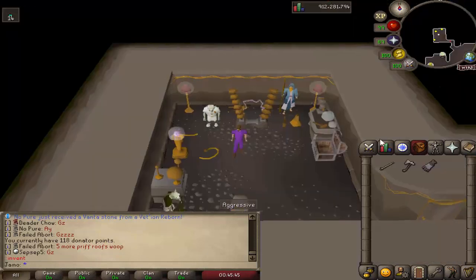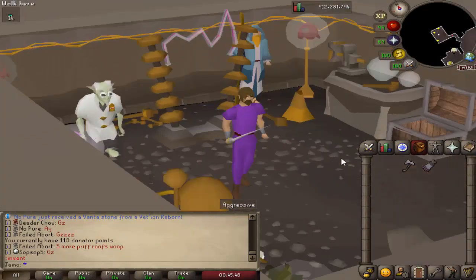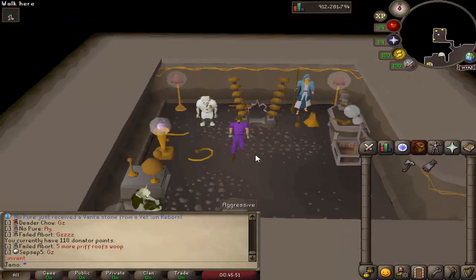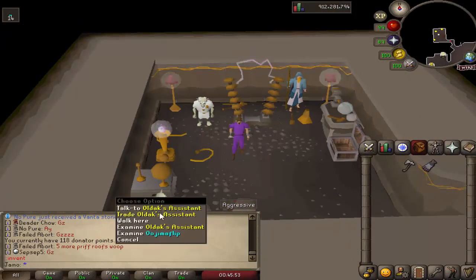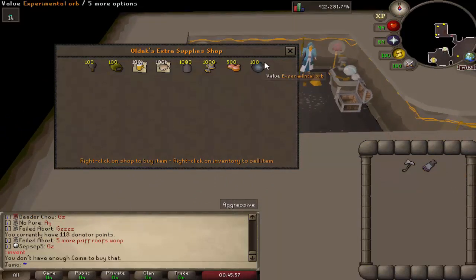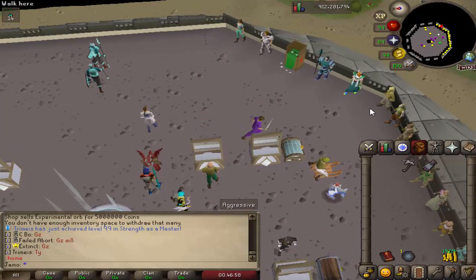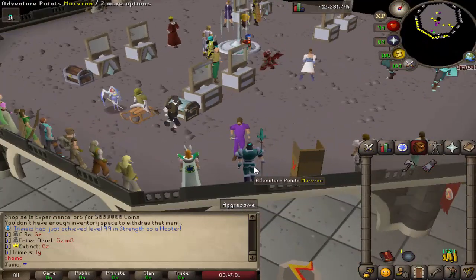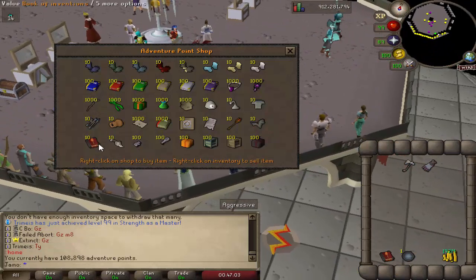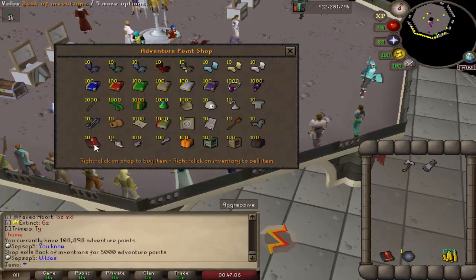If you have Pawns Rapier and want to get started upgrading it, first come to ::invention and if you trade the axe assistant you can purchase an Experimental Orb. This costs 5 million coins and will teleport you to Experiments. If you don't have 5 million coins or want a different route, you can purchase the Book of Inventions, which you'll need later anyway, from the adventure point shop for 5,000 adventure points.